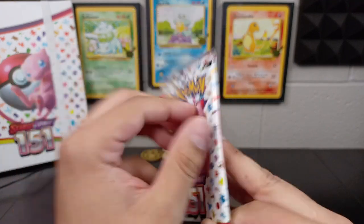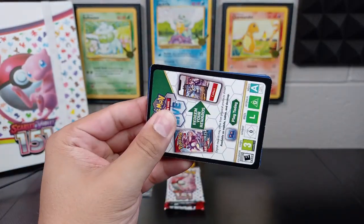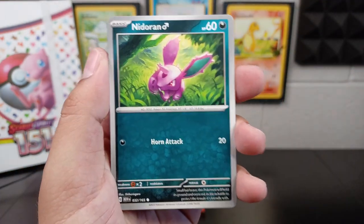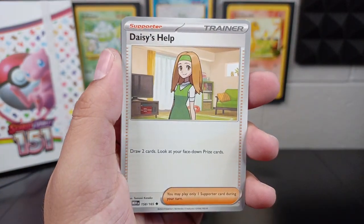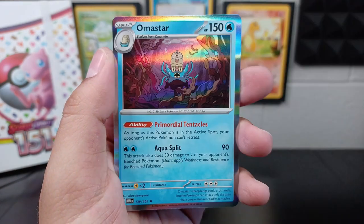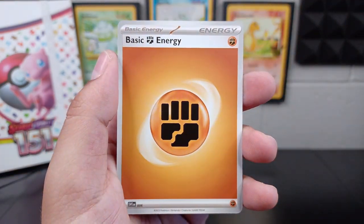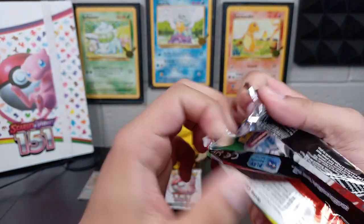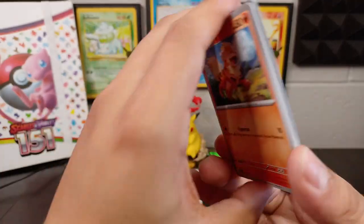Third to last pack — I really like this set, just very nostalgic, even though there was an XY version that came out back around 2016. This 151 set's just so cool. Abra, Diglett, Drowzee — seeing a couple here we haven't seen — Daisy's Help, Venomoth, Rapidash, Eevee, Bellsprout, and Omastar holographic! He looks scary right there — really cool looking card. And just a regular Fighting Energy. Second to last pack for 151. So far I am happy — if I didn't get any more hits, I think I'd be happy with what I got just because of that Venusaur EX.